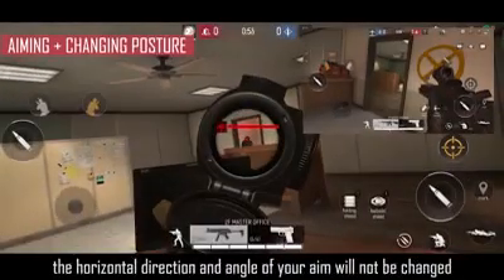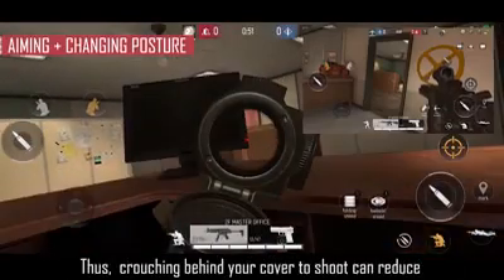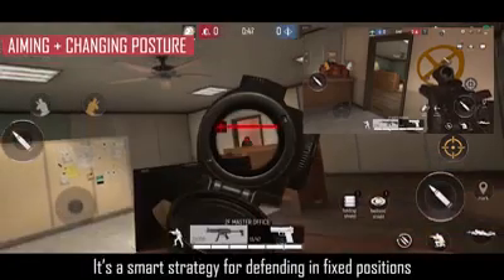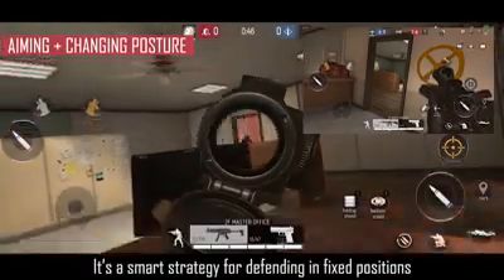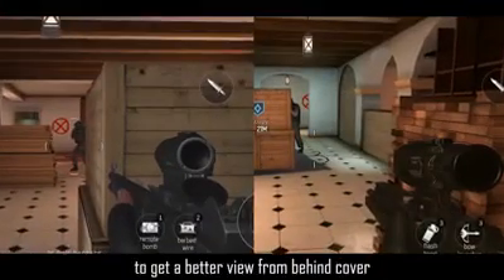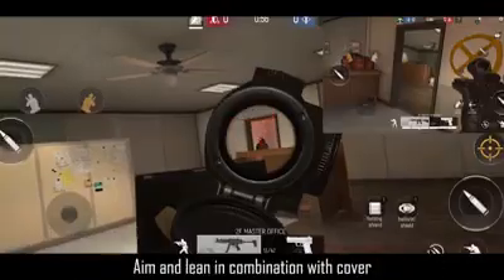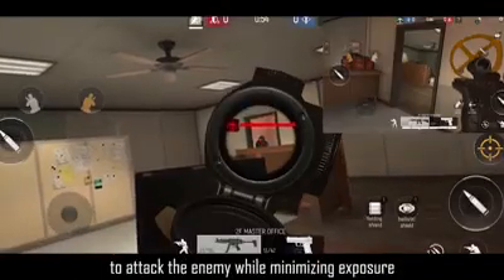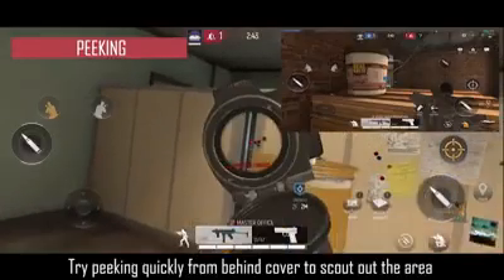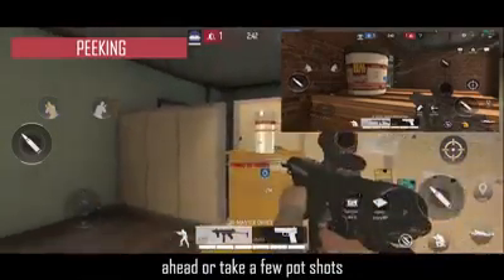How to make better use of aiming and leaning: when you are crouching or going prone, the horizontal direction and angle of your aim will not be changed. Crouching behind cover to shoot can reduce your profile while minimizing exposure — it's a smart strategy for defending fixed positions. Although both moving and leaning allow you to get a better view from behind cover, leaning will reduce your profile and make you harder to detect. Aim and lean in combination with cover to attack the enemy while minimizing exposure.